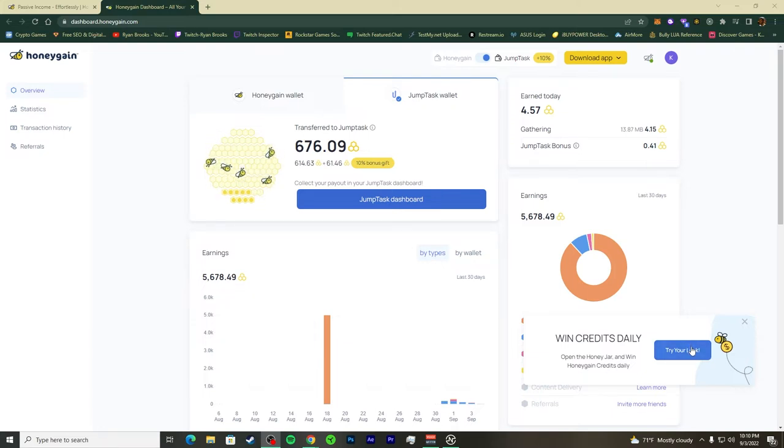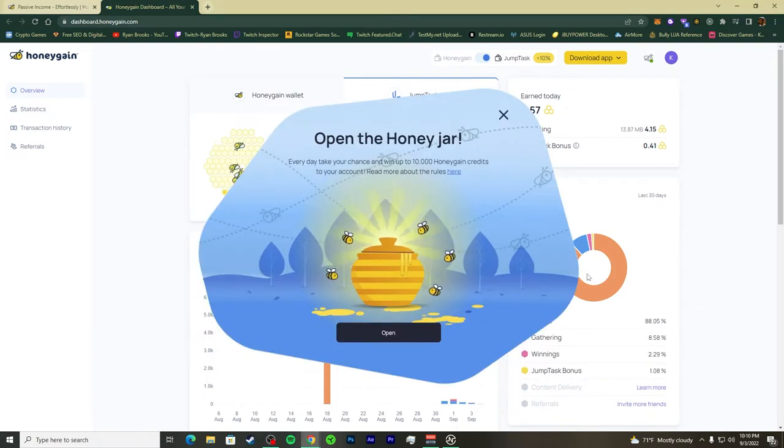I'll most likely show you the Lucky Pot — it's a feature where you get some free credits from HoneyGain every day. So make sure you're logging into HoneyGain every single day. I'll open this little honey jar right here and show you how much you can get — anywhere from 10 to 10,000 credits.